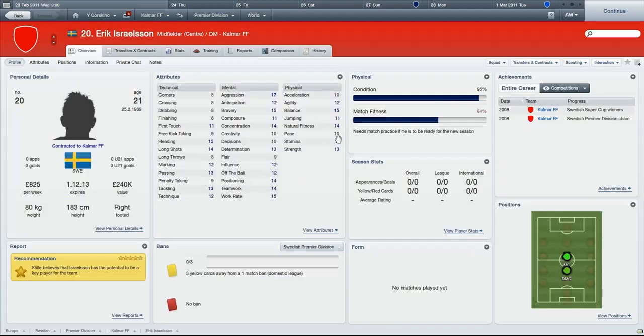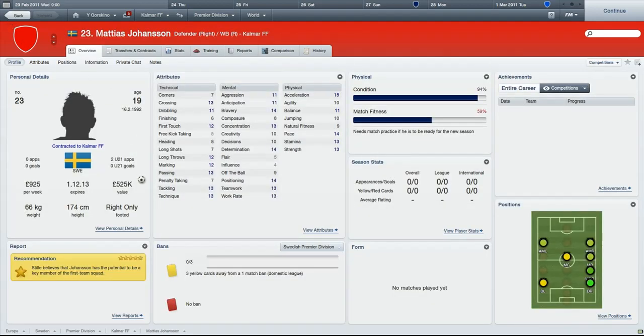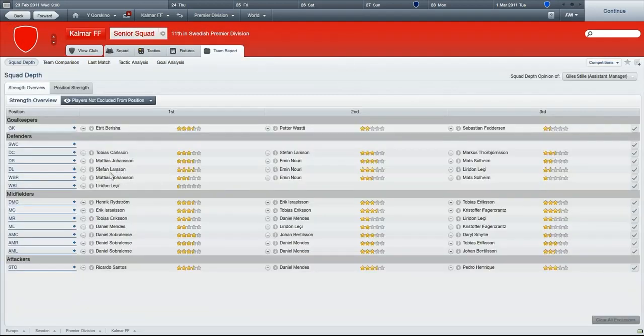One midfielder looks decent but again no pace. Central midfield looks okay with Eriksson and Erik Israelsson. Defense doesn't look too bad, but I'll need to buy another center back because Stefan Larsen is leaving - and wait, Larsen is actually a left back. So we need a center back and a left back. To round it off: left back, center back, maybe a midfielder, a winger, and a youth prospect - quite a few players to look for.